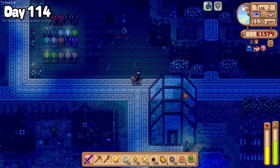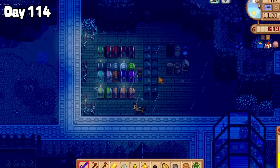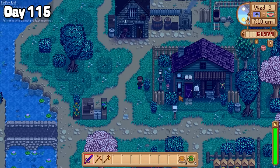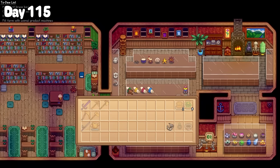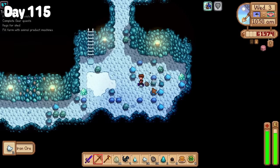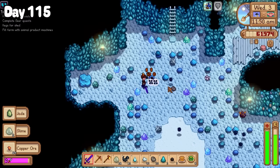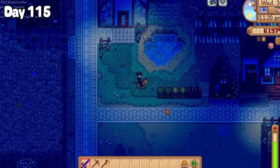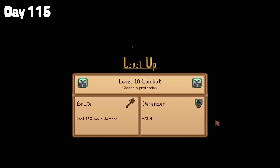Well, we may not have found the slime, but I'm not mad about the prismatic shard drop. Hustling on to day 115, the rain wasn't going to dampen my slime slaying mood. After a quick trip to the museum to drop off an artifact, I was right back to the mines. Once again I pushed myself down each level hoping for that slime to spawn. But alas, it was to be another unsuccessful day. I did get to level 10 combat though, so I guess that's something. Yay!